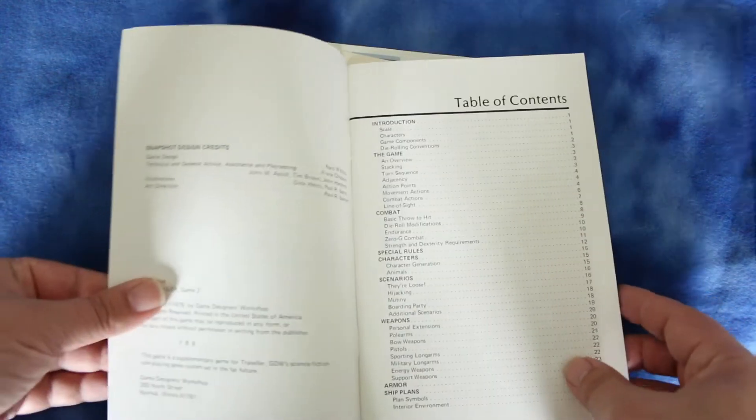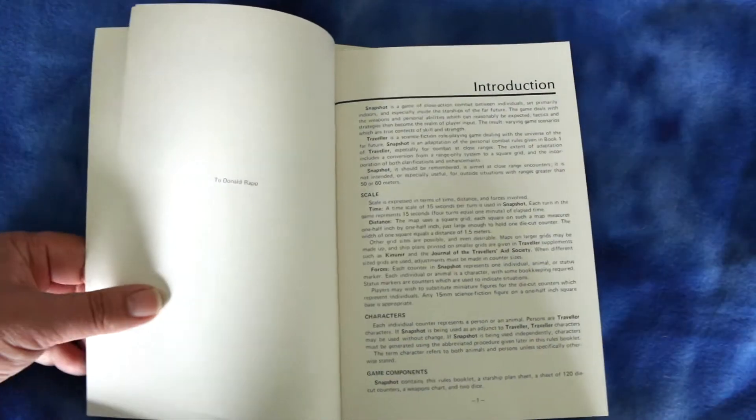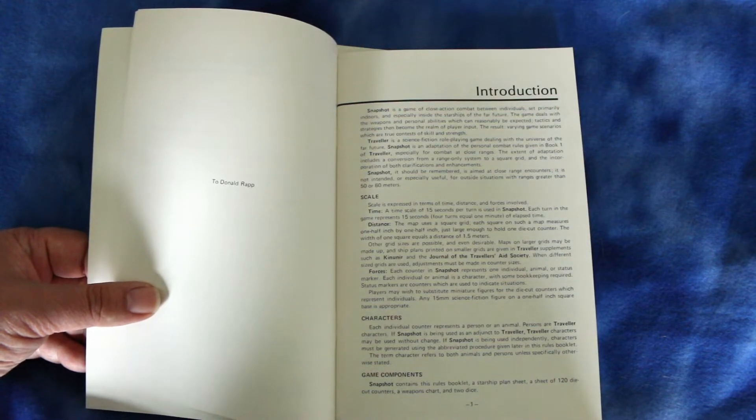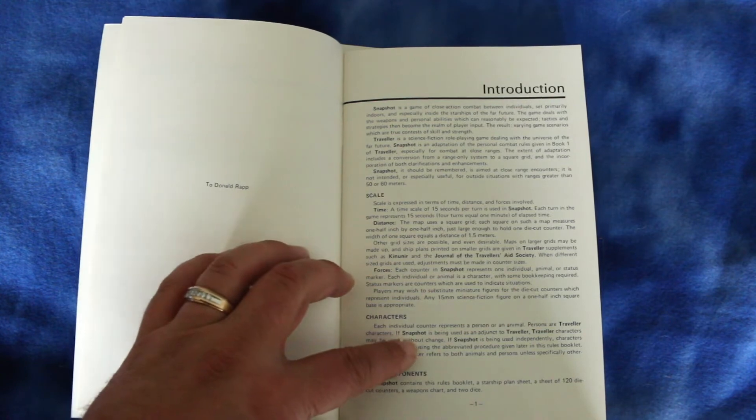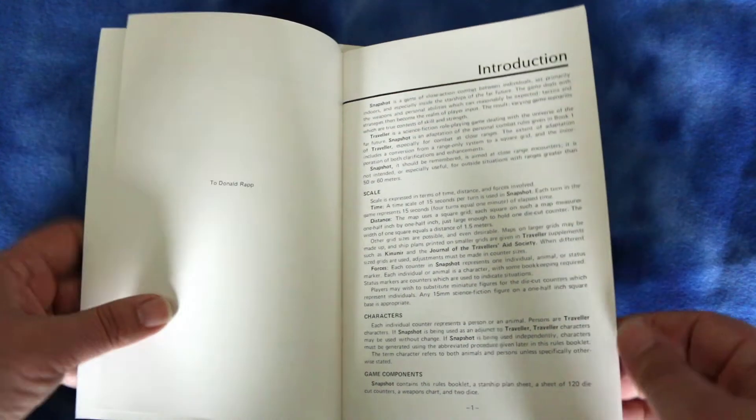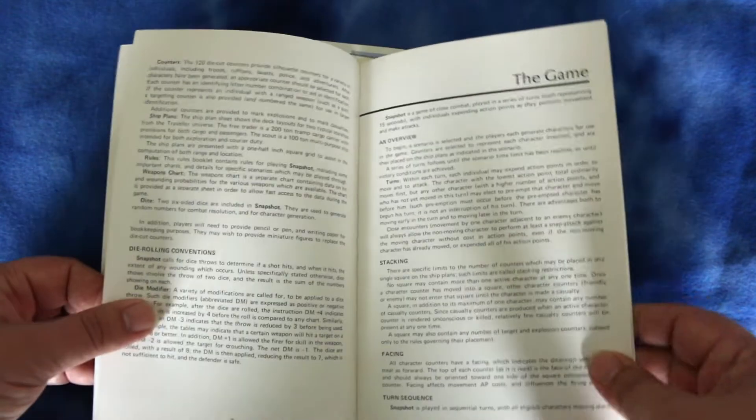Let's take a look at the rules. Going over scale: time scale is 15 seconds, distance is one and a half meters, and each individual counter represents a person or an animal. And then it's going over the game components.